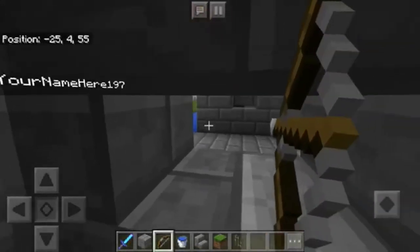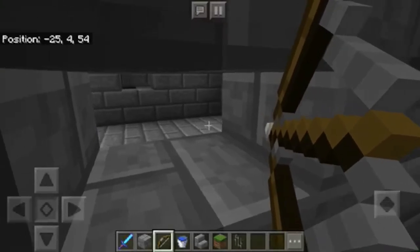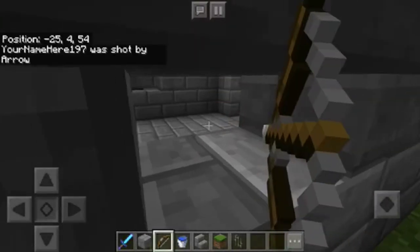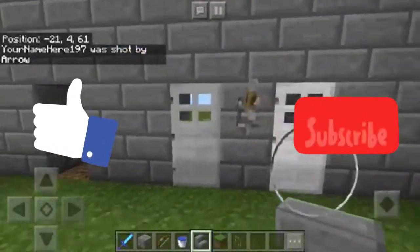As you can see, we can shoot him from in here but he can't hit us back. We also have these iron doors right here as an additional defense.